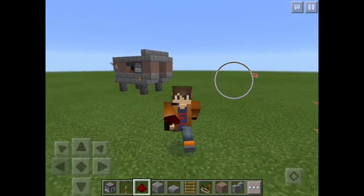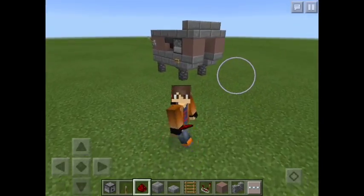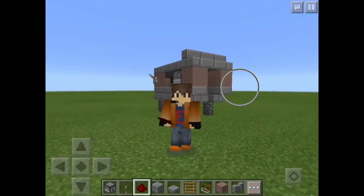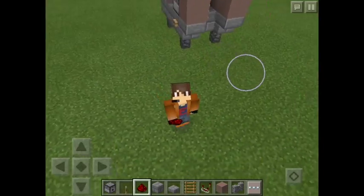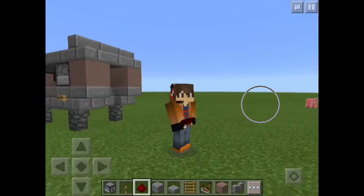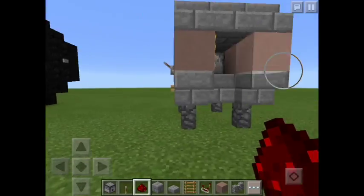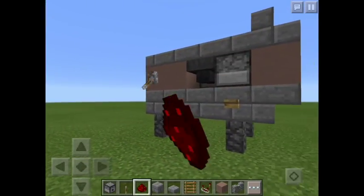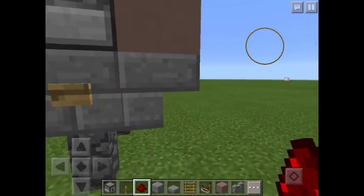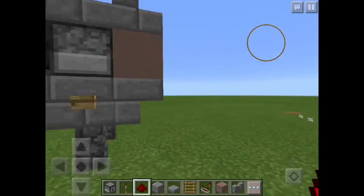Hey guys, Epic Tim Tam here, and today I'm going to show you how to make a rapid-fire arrow machine gun turret thing. You can choose fire power or not. You just pull this lever down and the arrows fire out, and you can also push this and that makes lava.